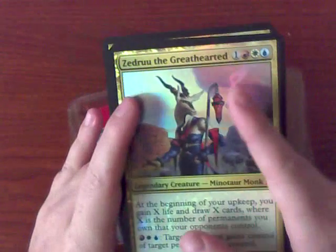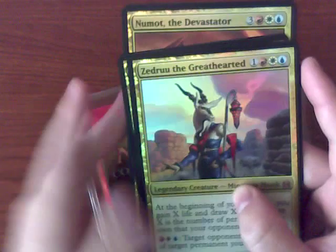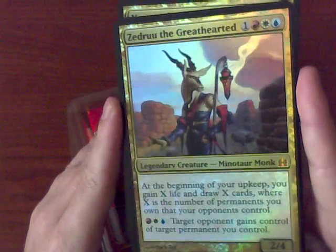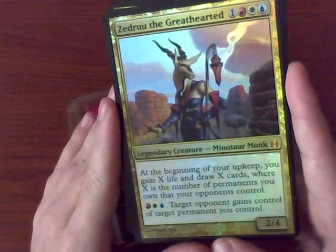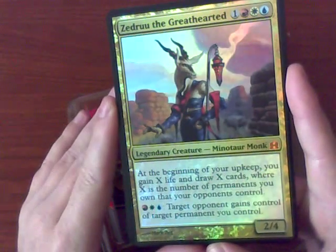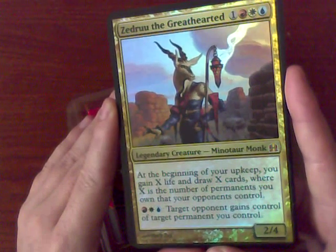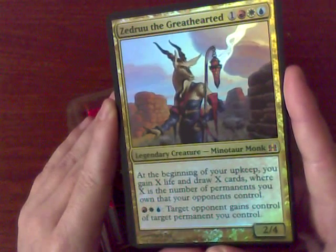The idea of Commander is that all cards need to basically be red, blue, or white. Any mana generated outside of those colors is actually colorless. We have Zedruu the Greathearted with some pretty nice foil effects — light colored cards do pick up the foil quite well. This is the main intended legendary creature to act as the commander. At the beginning of your upkeep, you gain X life and draw X cards, where X is the number of permanents you own that your opponents control.